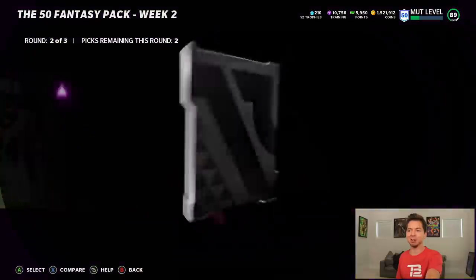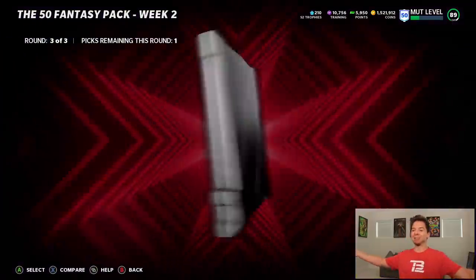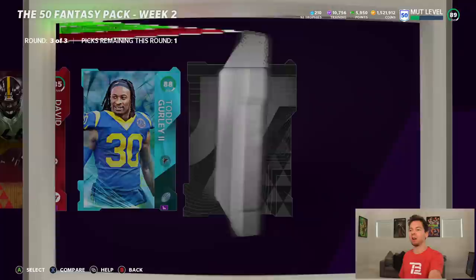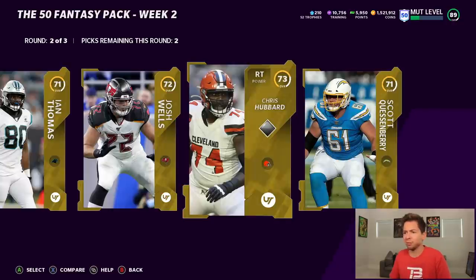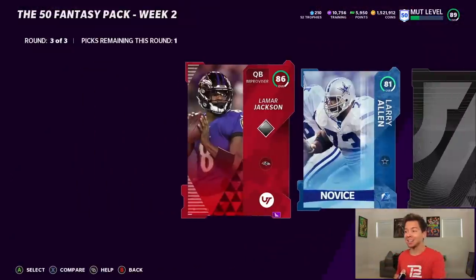Round two is where sometimes glitchy things happen. We got a TJ Watt power up. We'll take Bradbury. Now it's time for the big round. 85 DeCastro, 88 Todd Gurley — dude, that animation confused me. That's amazing right there. And then can we get a 91? We get Vincent Jackson! So yeah, we'll take Todd Gurley. Round two is worse than the first one. We just got nothing. Come on, show me all of our Jackson. These packs are solid so far.